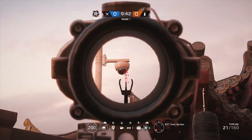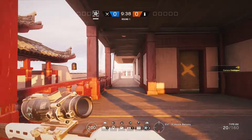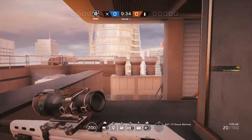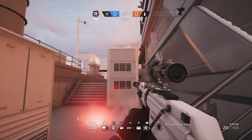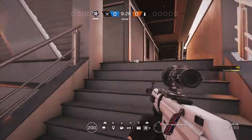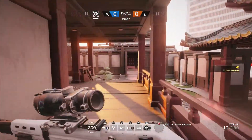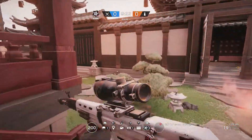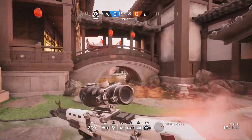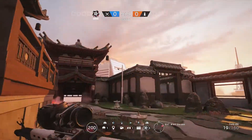First up we'll run over the externals. The first one is in the east garden area, sort of in the northeast corner of the map. Then if we follow the building along we're heading back to the ventilation unit area, and that's the second external camera. Overall there are three external cameras on this map and four internal cameras, so you're looking for seven in total. Coming back around the house heading to the northwest corner, we find the third external camera.